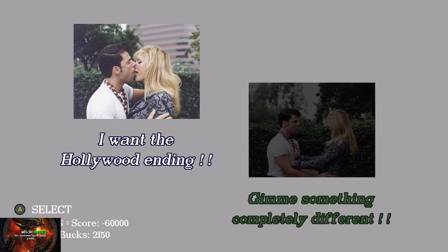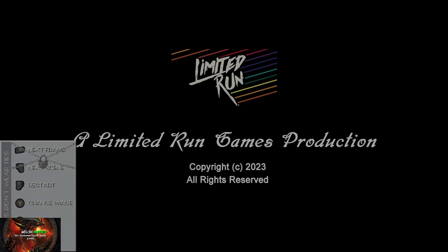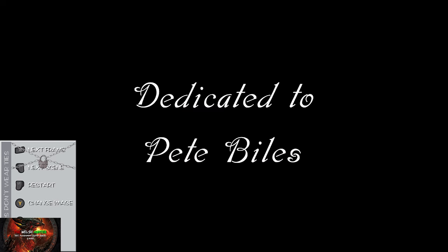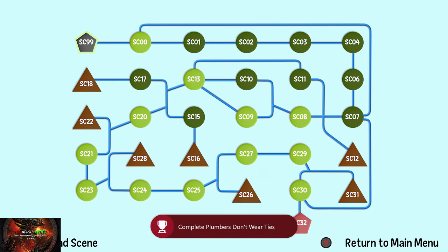After the guy with the chicken head, choose 'I want the Hollywood ending.' As you can see in the bottom left, you get your score and how many plumber bucks you've got. For the final one, choose 'I want to see just who's behind this — give me the credits!' The big cut scene will play. I kept this bit in because it's hilarious: 'in loving memory of Pete Biles, who is still alive and lives with his loving wife and child.' Quite the hilarious take — like those Facebook posts showing David Attenborough in a black and white picture just to give you a heart attack. That'll take about half an hour, but you'll get your first achievement.